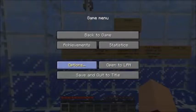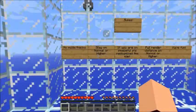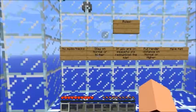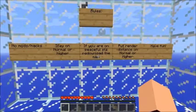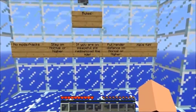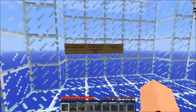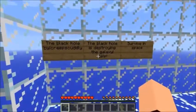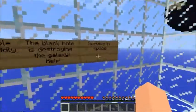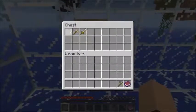Rules: no mods or hacks, stay on normal difficulty or higher. I had to change my difficulty from peaceful — I only had it on there because I did a map earlier that needed peaceful. If you're on peaceful, please re-download the map or just change it. Put render distance on normal or higher, already done. Have fun! The black hole is destroying the ground — survive in space. Starting supplies — this didn't have this last time.